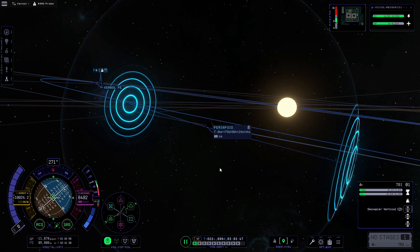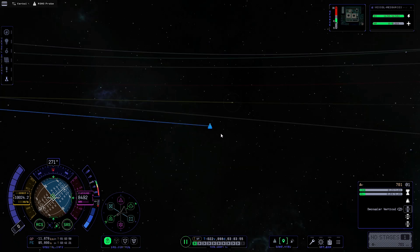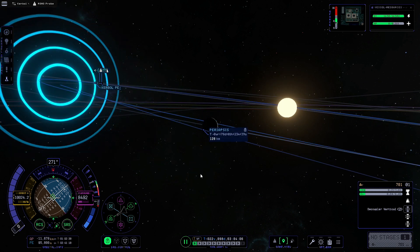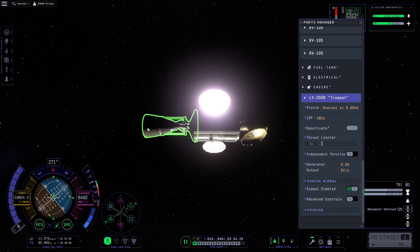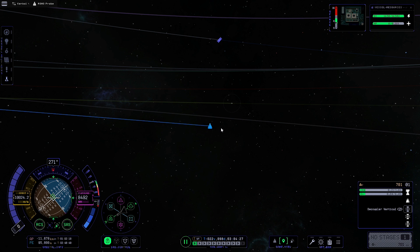As we get close, I'll go to the flight view and reduce the thrust limiter to about 2% for finer control over altitude adjustments. I accidentally applied it to the wrong engine first, so let's correct that — put the main engine back to 100% and reduce the RCS thrust limiter instead.